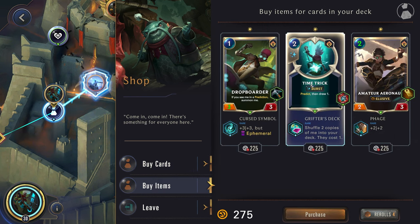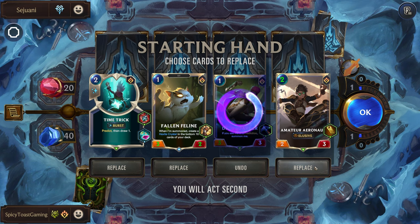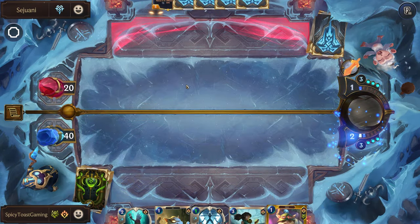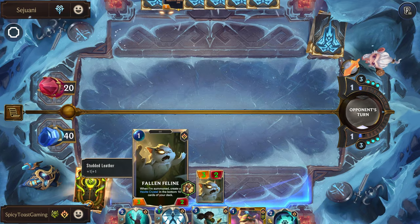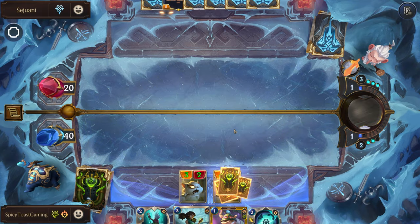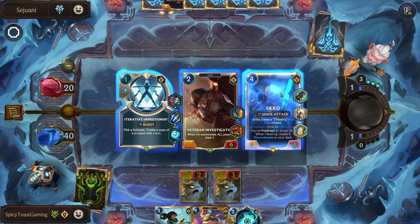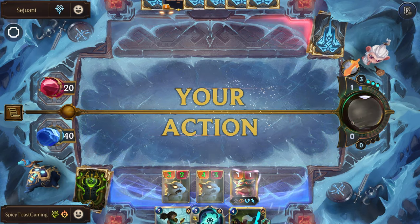If you're wanting to take a bit more time, going through and rerolling is probably better because things here are so much cheaper. Grifter's Deck — not bad. Sejuani — let's get rid of the Drop Border and the Aeronaut, great to have Fallen Feline in the opening hand though. So we play Fallen Feline, get that stacking up, creating another Fallen Feline for free. Iterative Improvement is tempting but let's go ahead and grab Echo. Pretty great opening hand.